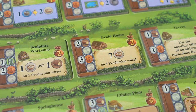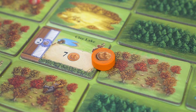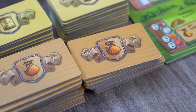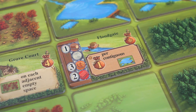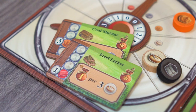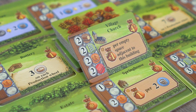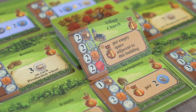Immediate buildings give the player a one-time effect. The clay lake, for example, grants the player seven clay, while the grove court allows the player to place a grove on each empty space adjacent to the building. Bonus buildings give players more ways to score at the end. If a player has the floodgate building at the end of the game, they earn a point for each connected pond tile in a single system. Some buildings, like coal storage or food locker, give points when players have leftover resources at the end. Note that each building has a build cost on the left-hand side, most involving wood, brick, clay, and even glass.